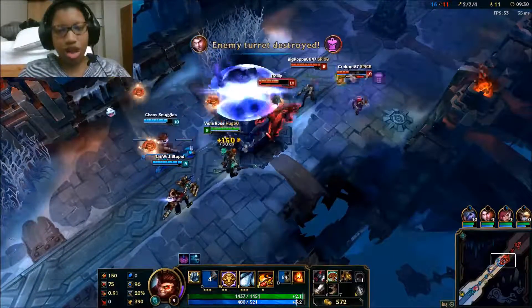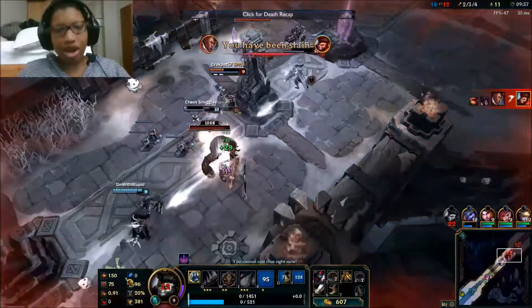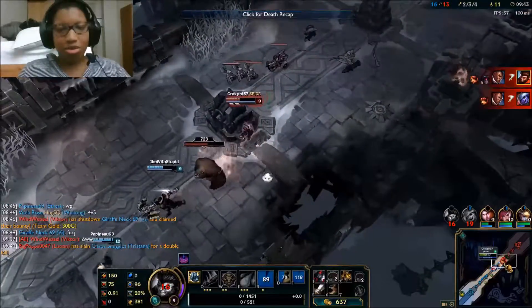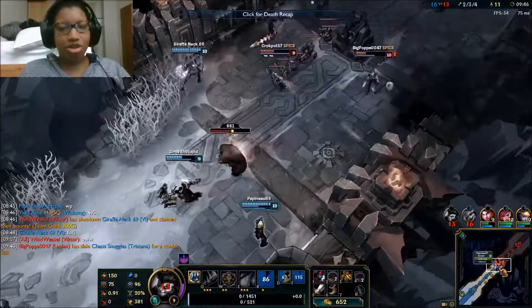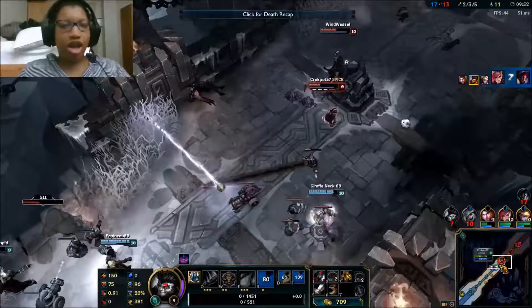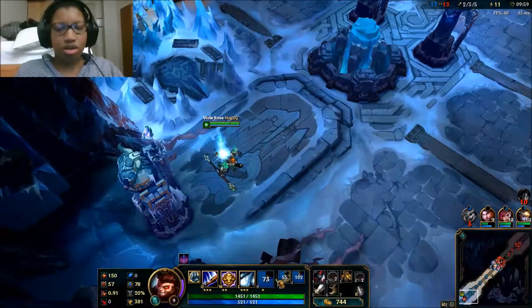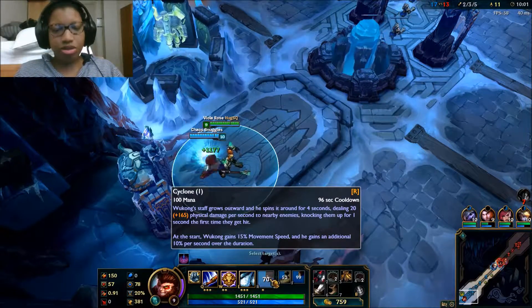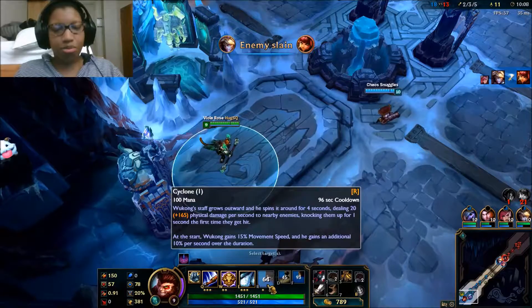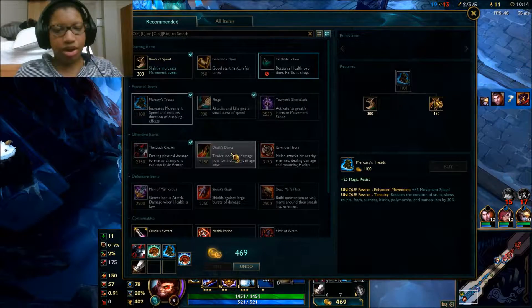I'm going to use my Q on the tower and go in and ult. That's exactly what I meant when I mentioned Annie's Tibbers before. By the way, something I didn't do there that I probably should have — you can press R again while Wukong is ulting to cancel his ultimate, because I think it deals the same amount of damage per second to the enemy anyway. I'm going to get Mercury's Treads for some Tenacity.